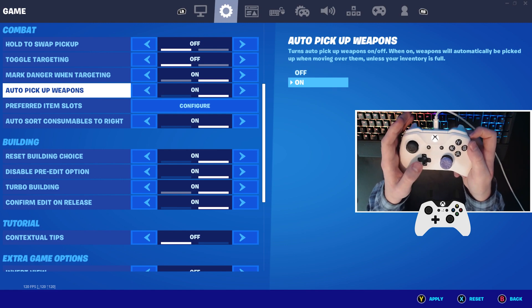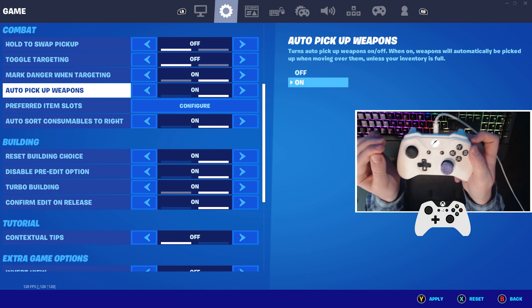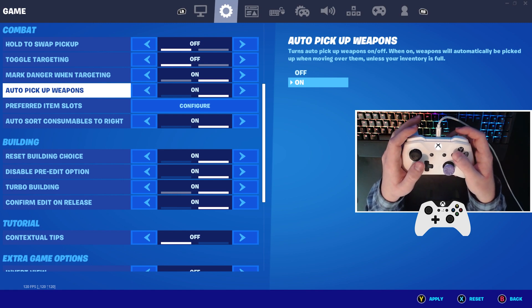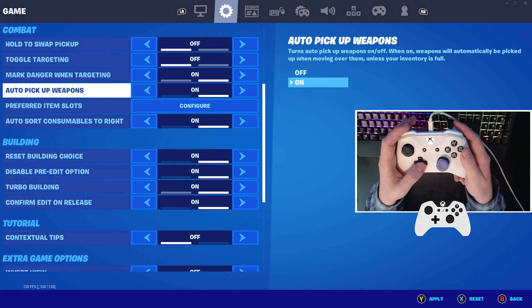Auto-pickup weapons is another useful one, because when you land down and try to beat someone to picking up guns, it will actually beat anybody spamming their interact button — so you can just walk over the guns and get them immediately and beat absolutely anybody.